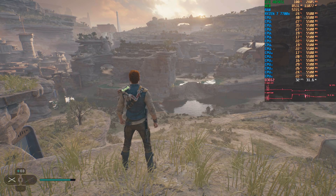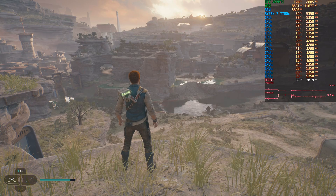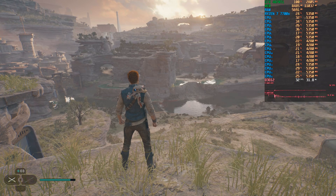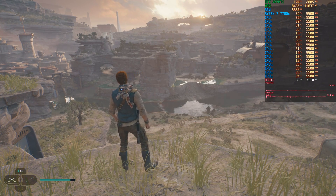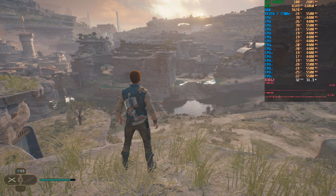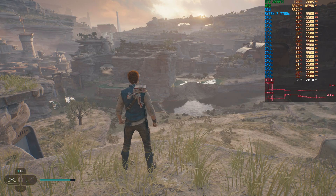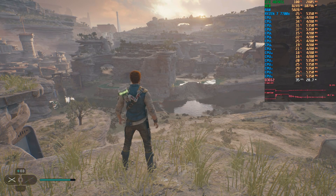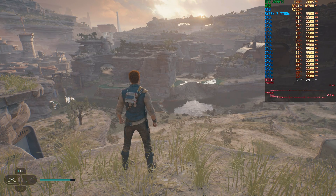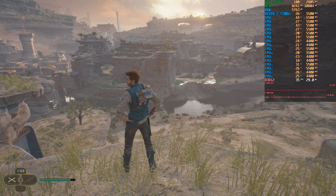Okay, enough about ray tracing — let's look at other graphical settings, starting with the graphics quality comparison. This setting changes all other graphical settings except ray tracing. Starting with the epic preset: FSR off, looking great, running at 32fps. Switching to the high preset we get a frame increase of about six percent, and the main noticeable difference is a decrease in vegetation. Otherwise it doesn't look all that bad, and for that six percent performance increase it could be worth it.